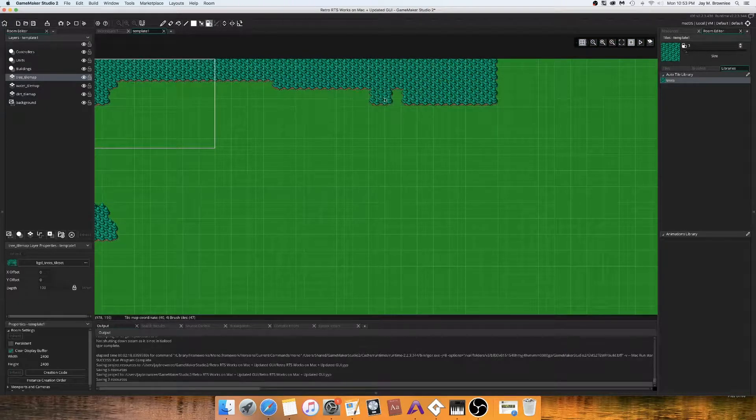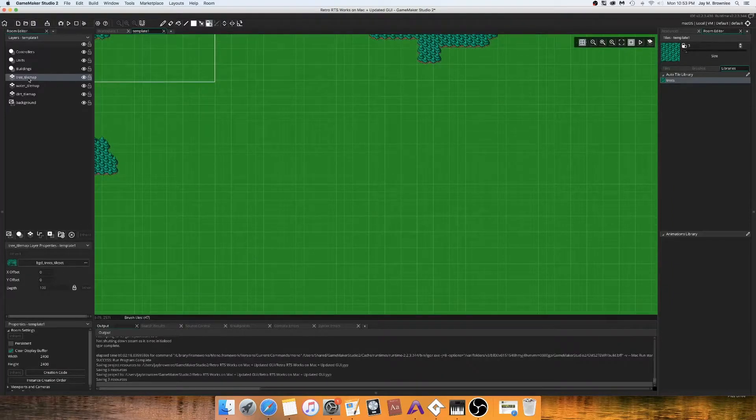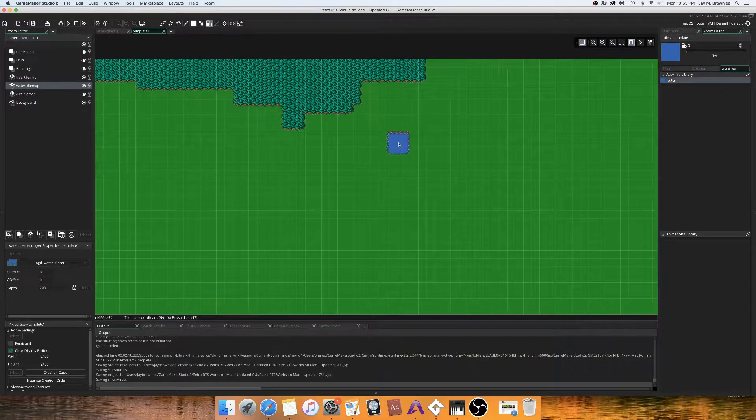Leave a comment if you know what I'm talking about — it was pretty sweet back in the 90s making maps and playing Warcraft 2. I'm going to select the layer and add some water in here. I'm trying to do this quickly.